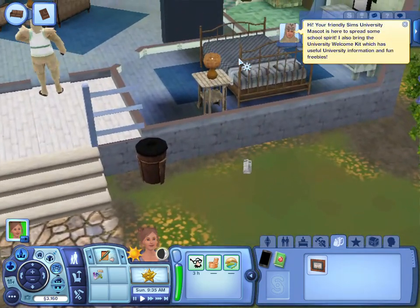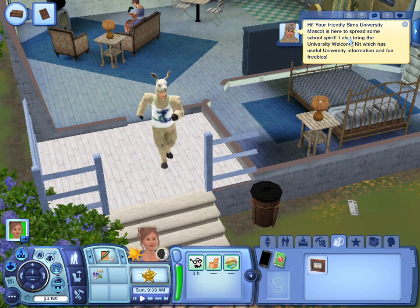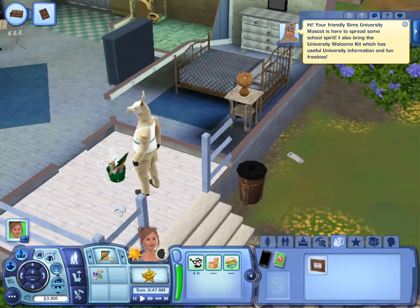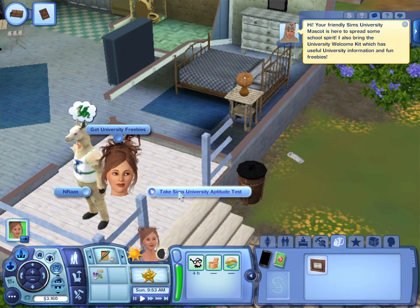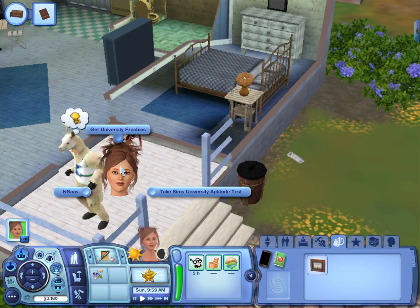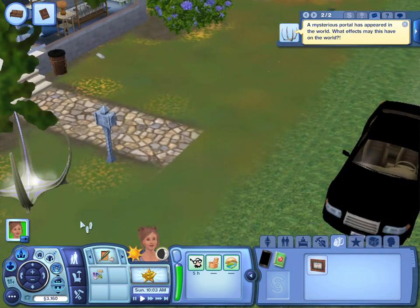Who is Arthur's visitor? Okay, so this is the university mascot, and this is to take the test to see if my sim could get scholarships for college. Right now she doesn't have any skill, so I know that she would not get a scholarship.